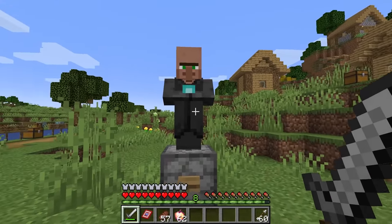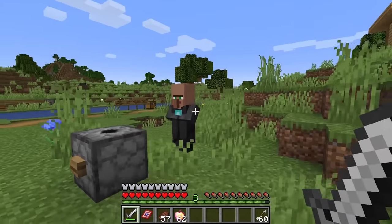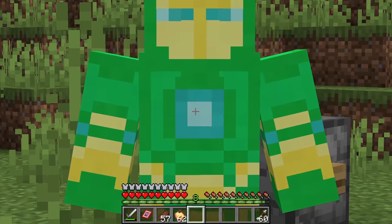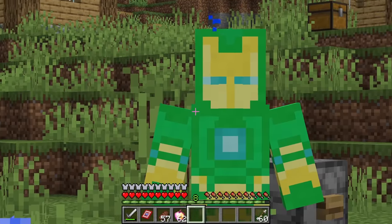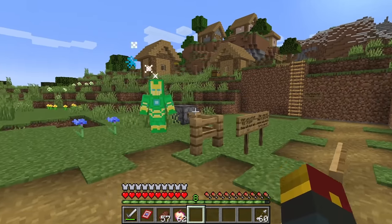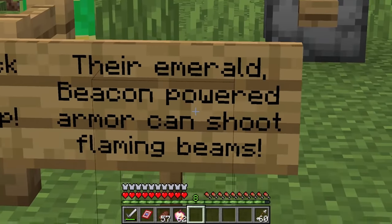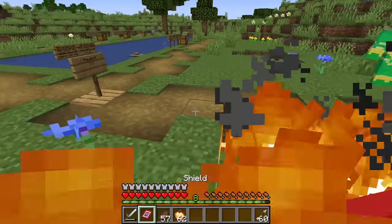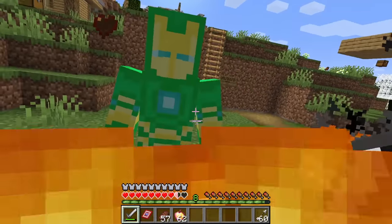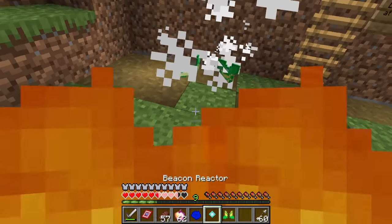Our next mob hero is the billionaire villager. Attacking them will cause them to suit up - look at that! I know I thought we were friends, but just because I punched you doesn't mean we have to be enemies, right? He's trying to set me on fire too. The emerald beacon-powered armor can shoot flaming beams - I'm experiencing that right now.